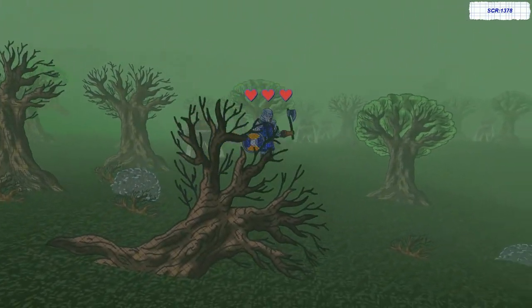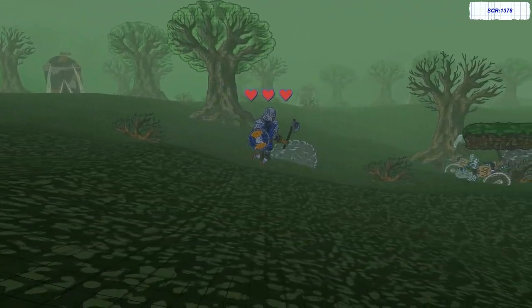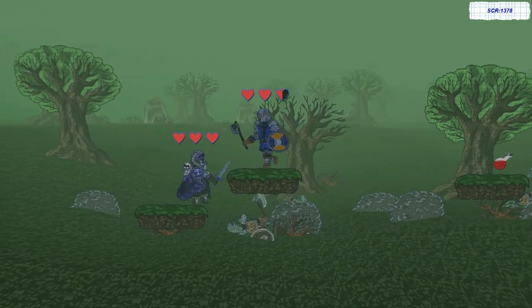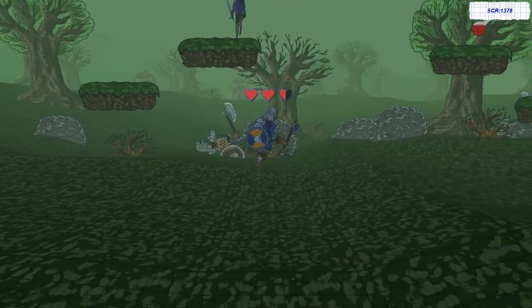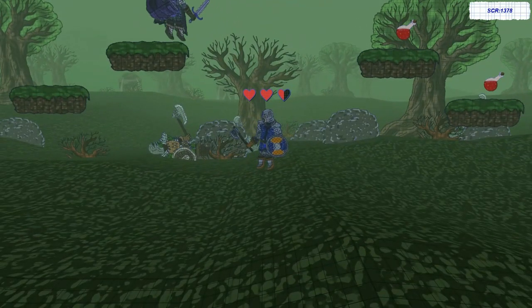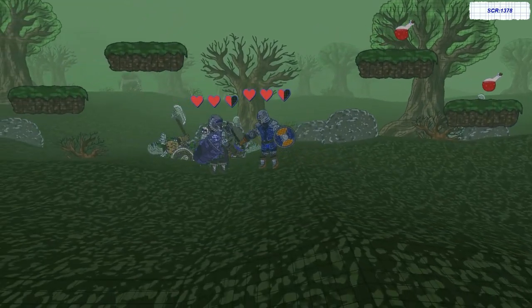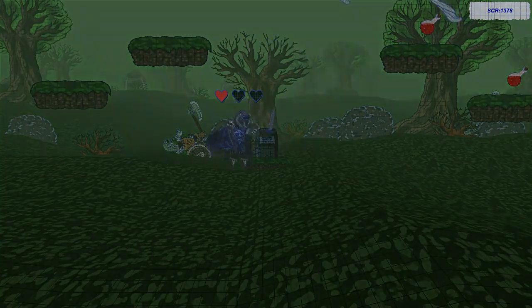There's basically no hit detection — you don't really know if you're hitting them or not, you just kind of fall down. Same goes for you: you don't know if you're being hit unless your hearts go down. The boss will take health and kill himself, so you have to watch for that. There's some strategy for you — if you ever do play this game, but you shouldn't.